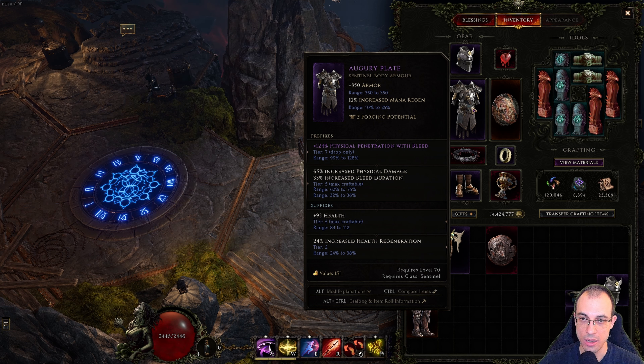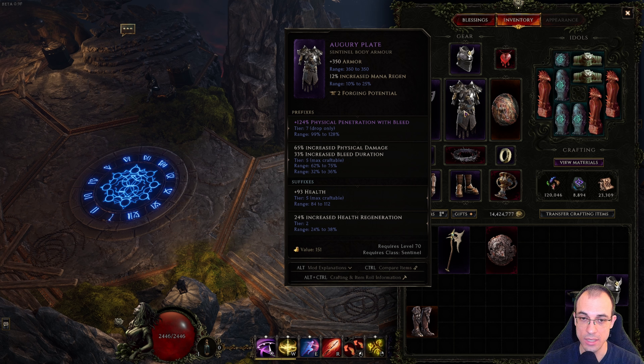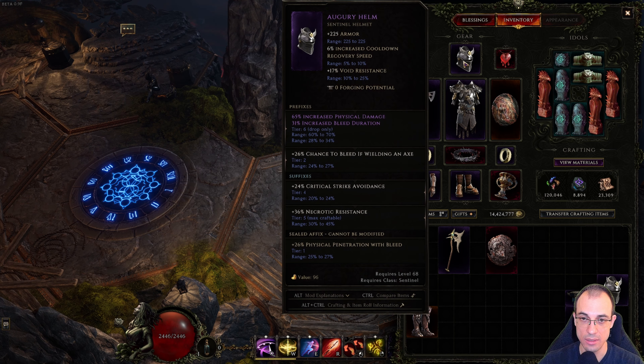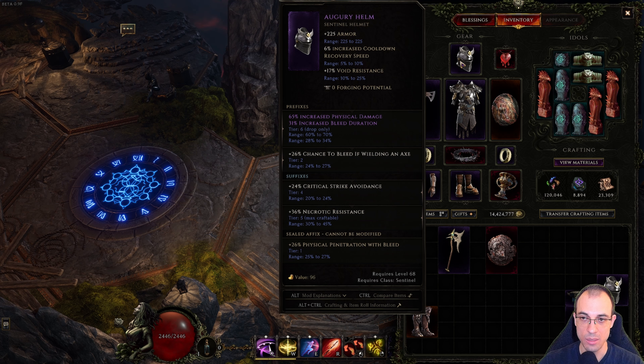The next semi-core item is the chest piece — and for both the helmet and chest piece, it's the same thing. You want these three prefixes: bleed duration, physical penetration with bleed, and chance to bleed if wielding an axe. One of them should be sealed and the other two as high level as possible. It might take some time to get them exalted exactly as you want, but rare is just as good — if you get those three prefixes lined up in a rare item, that can be better than having one of them in an exalted item.